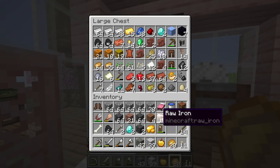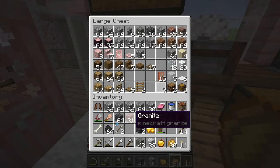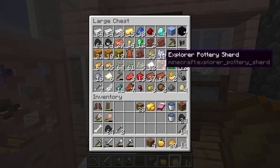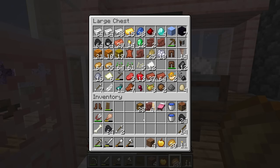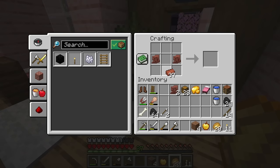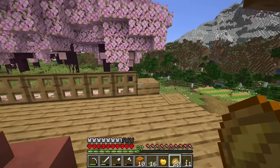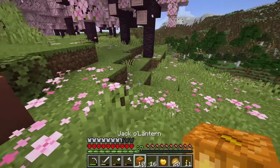We have way too much stuff for the amount of chests we have, so I think it's already time for a storage room. Let's make a ton of chests. I also want to make a pot with the sherds we got, so let's grab some of those — I think we'll use the explorer ones. And since we have moss now, let's work on lighting up our area with some hidden lighting.